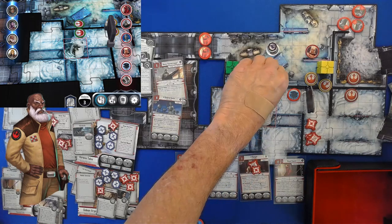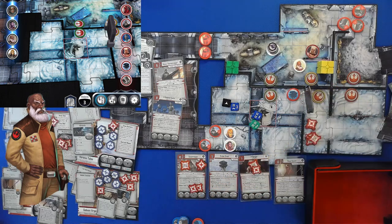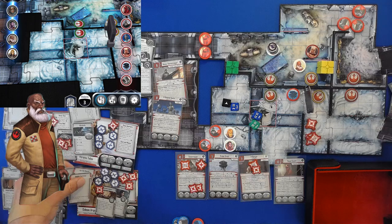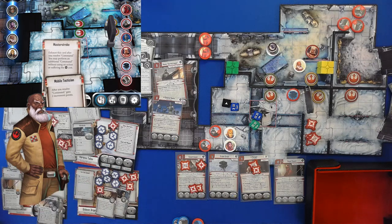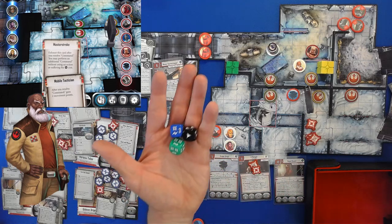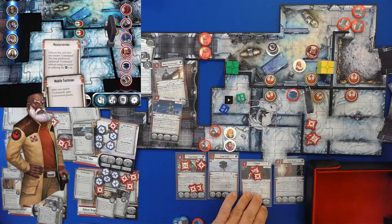Gideon will move 2, and again we'll use Master Stroke, as well as the mobile technician. We're going to strike out at Dengar again — this time no extra blue die — and we're going to have more than enough to get rid of Dengar. This is good news.